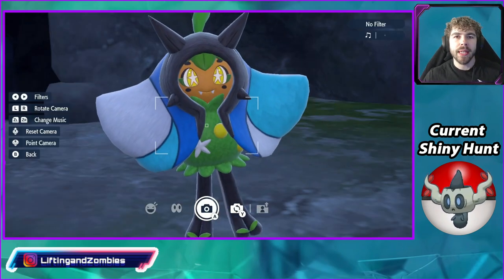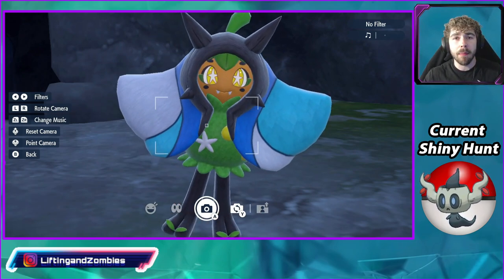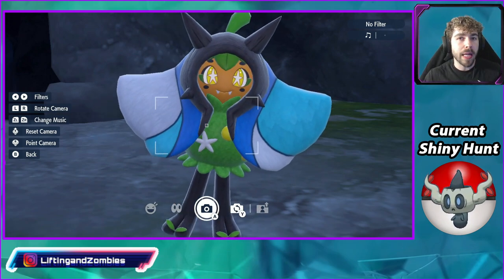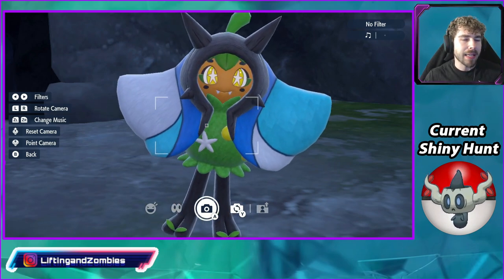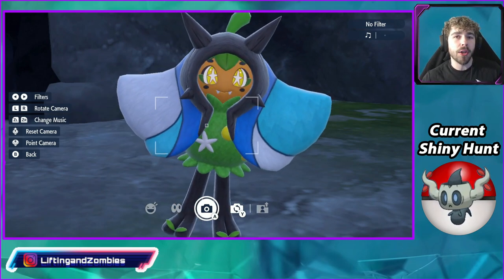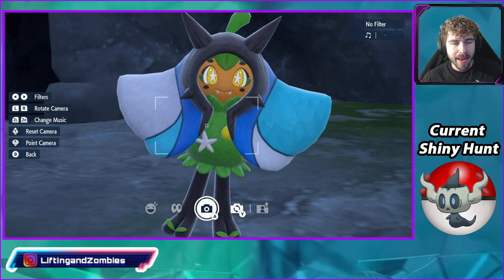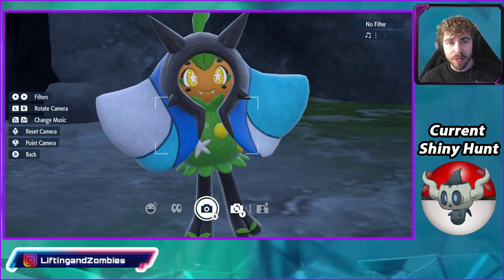Once you advance enough in the storyline — which doesn't really take that long — once you take down those three Loyal legendary Pokémon in their Titan form, you'll be able to catch Ogerpon soon after that. Yes, it does give you the masks, and that's how you change the form of Ogerpon. You just give it to Ogerpon as a held item and it will automatically transform into that mask with a different typing and also a different Tera typing as well. Such a cool legendary, guys.